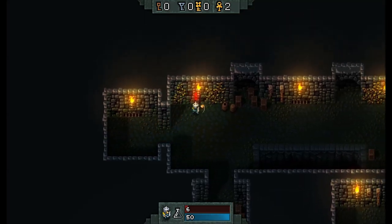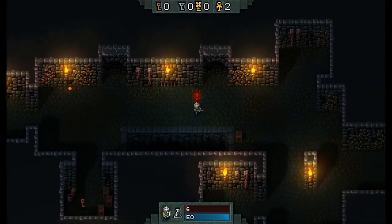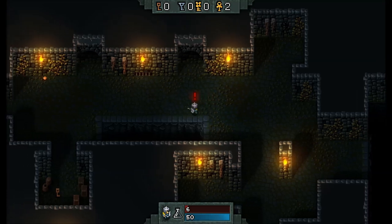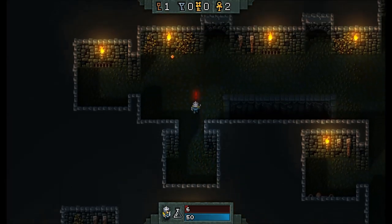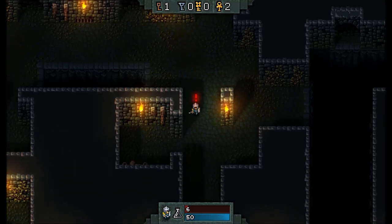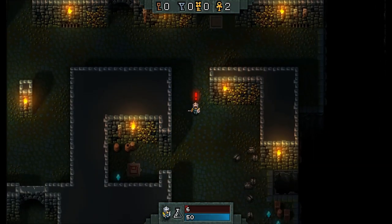I should probably have paid more attention to the controls so I can find the inventory and stuff, but never mind. Oh, is that a key? Music's quite nice — a bit of 80s hair metal style guitar there. Right, what have we got — is that the door? Yeah, I hope there's a door.